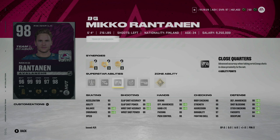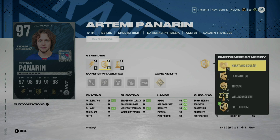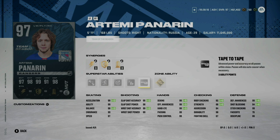No surprise — Artemi Panarin gets a card, 99 overall in the acceleration category. You could potentially change his speed to a 99 but you can't have both, so you have to pick one. He does have Elite Edges and much better superstar ability options compared to his X Factor card. It's also much cheaper — upgrading from 96 to 97 costs about 200,000 coins, so to get him to 99 you'd spend roughly 450,000 coins. Much better to just invest in this card and trade in his X Factor.